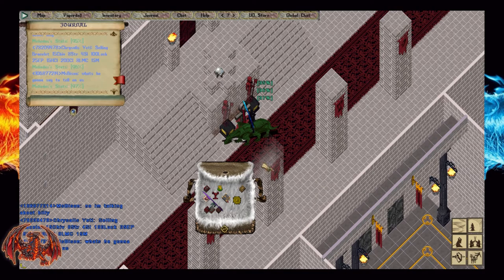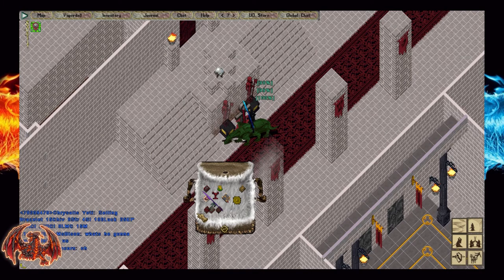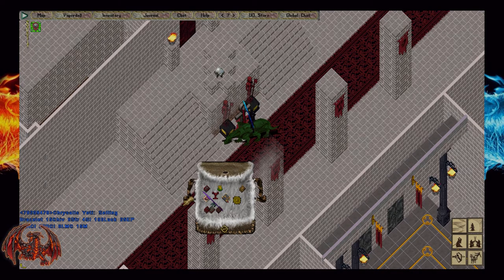More than likely at this point you have now completed all five rooms that are necessary to enter the roof. Are you ready to take on all four of Minix's lieutenants? Thank you for watching and please hit that subscribe button for more content.